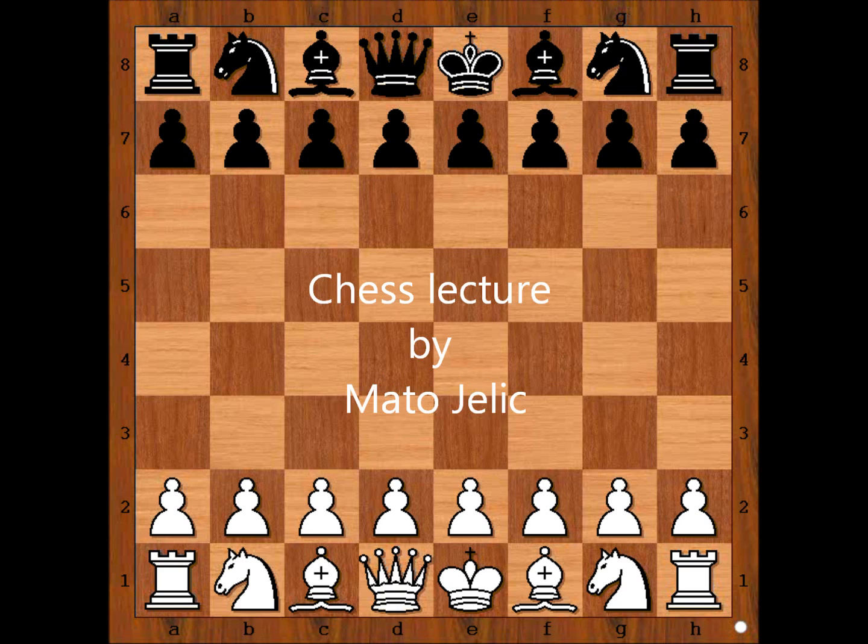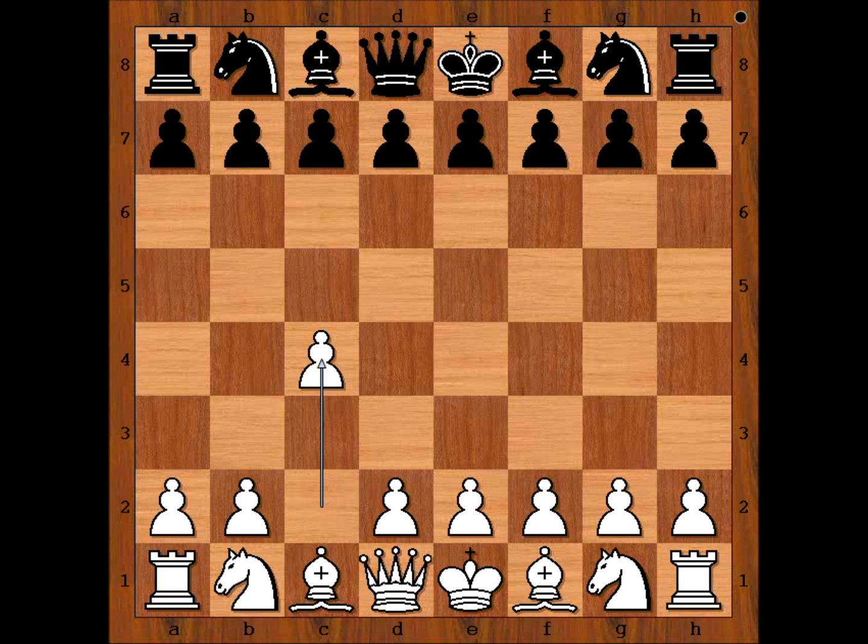Hi, this is Mato. In this video, I will show you the game between Mikhail Botvinnik and Hari Golombek. This game was played in Moscow in 1956. Botvinnik had white pieces, and he started with c4, English opening.